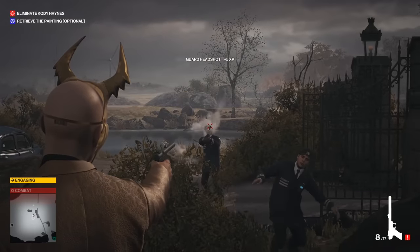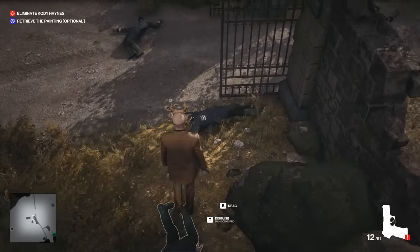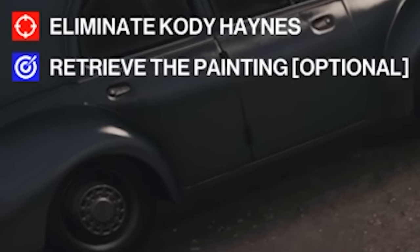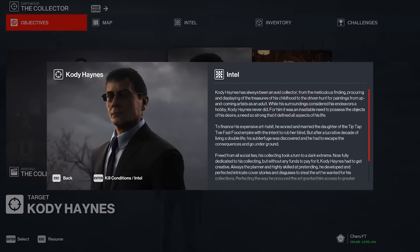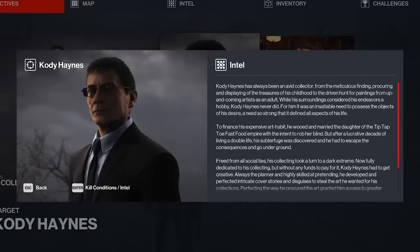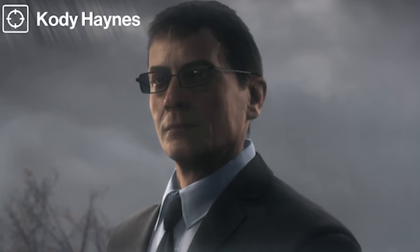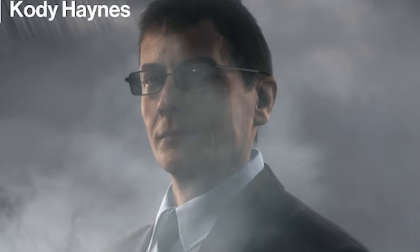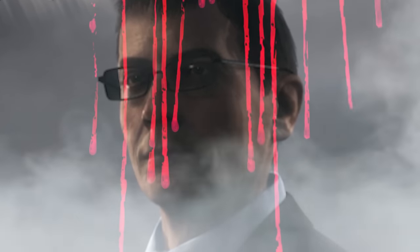As I was saying, or this guy or this guy. My two objectives, as you can see up in the top left corner of the screen, are to eliminate a guy by the name of Cody Haynes and to retrieve an optional painting. Now I know at a glance, Cody Haynes looks like the kind of guy that sits down next to beautiful women on park benches — but the actual fact is that this man is an art collector so obsessed with his collection that he literally goes around and murders the previous owners of the artwork that he now owns.